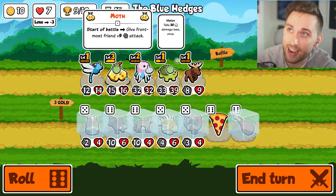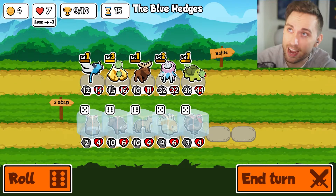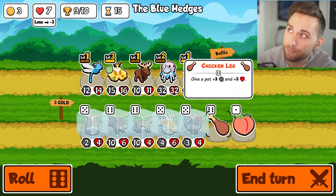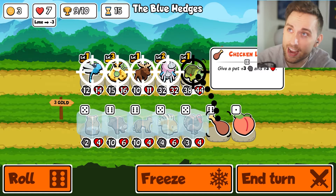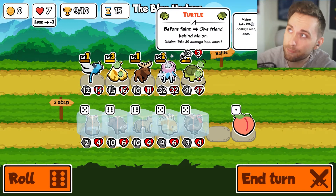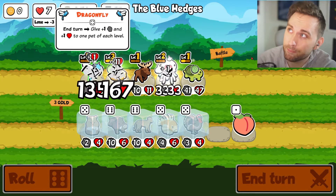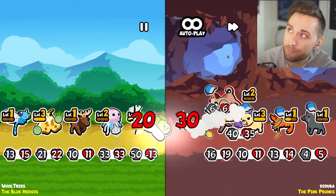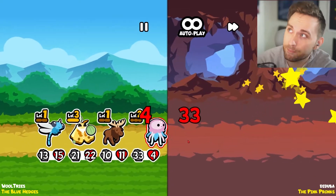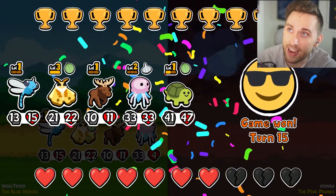I better win this - if I lose I'm going to be very sad. You go here. We've got the turtle and jellyfish. I can give the chicken leg to the turtle - he's going to have max attack. So I think I'm good. It's the same team we just fought. Hey, thanks for watching guys!